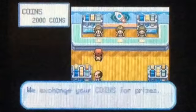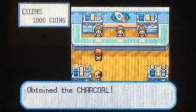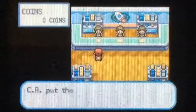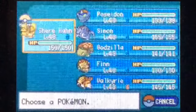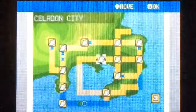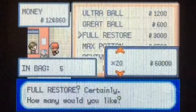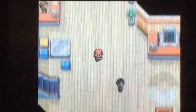Those will power up Grass type, Fire type, and Water type moves respectively. We'll buy 3000 coins and go ahead and buy those three items. The Miracle Seed raises the power of Grass type moves — a good item for Godzilla to hold. Charcoal raises Fire type moves, so we'll give that to Shere Khan. And Mystic Water raises Water type moves, which will be good for Poseidon to hold.